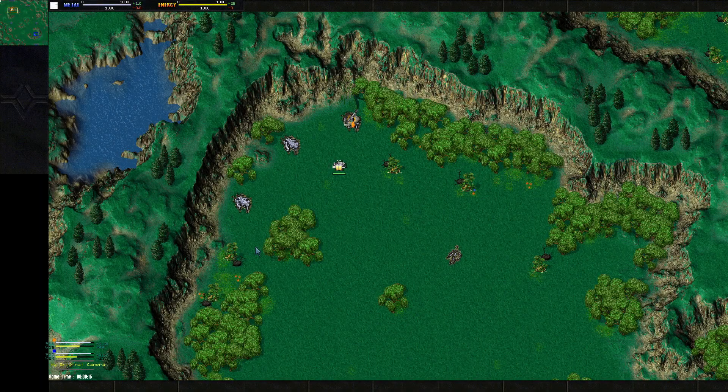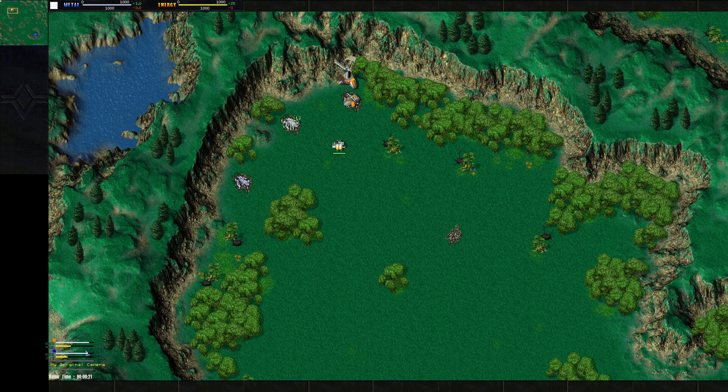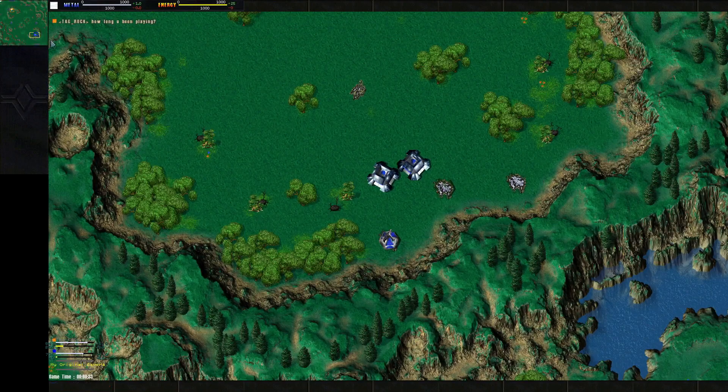Welcome back to another Breezy Cast. We're moving on in the round of eight to our last match between Tag Rock and Roland. Rock is on the north side in the orange, playing as Arm, and on the bottom we have Roland playing as Core in the blue.